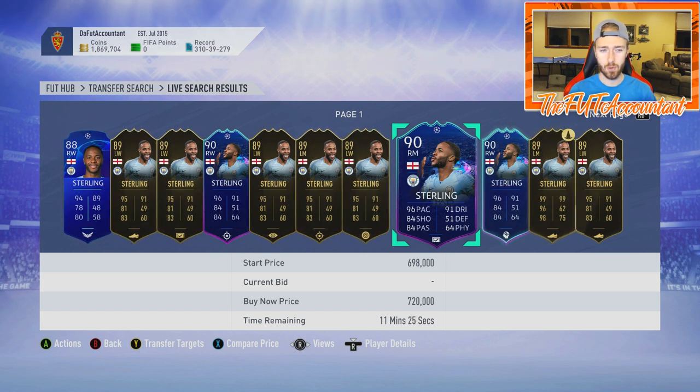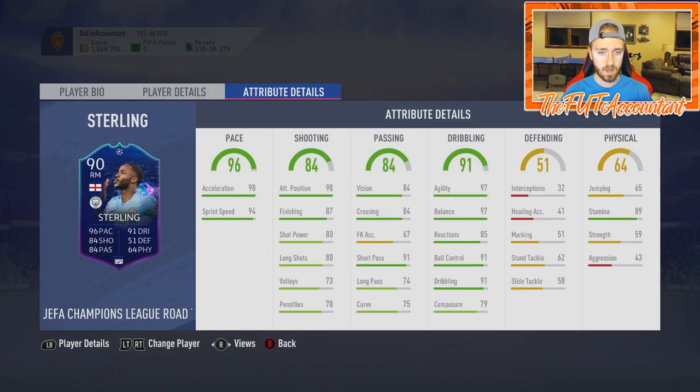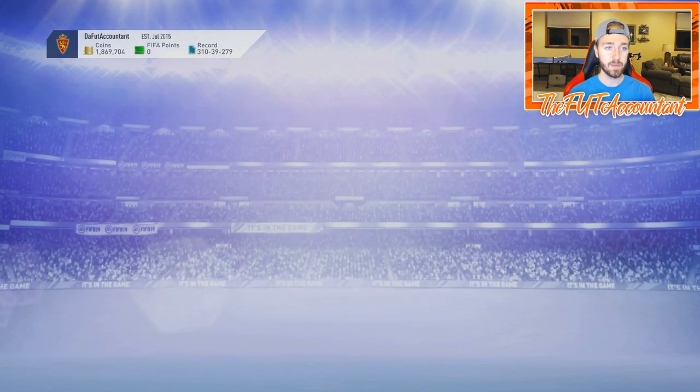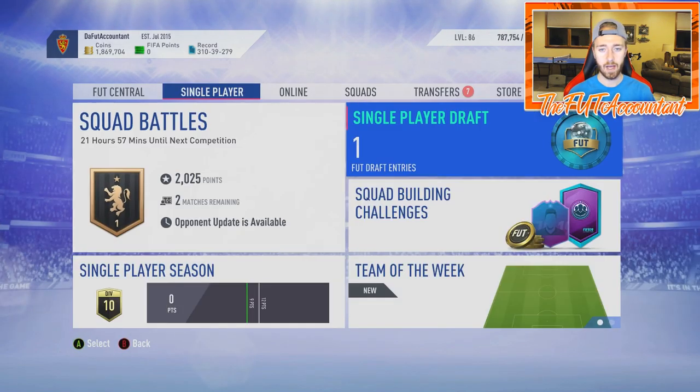Sterling could get an inform this week - it should be 90 rated as a left wing card - but the stats probably wouldn't match up to this Road to the Final, which is a more desirable position at right mid/right wing. Sterling did play left wing today but should get a 90-rated card in this week's Team of the Week. This Road to the Final card should also be getting an upgrade by end of week, which will make a lot of people want to use it on the right side in their Premier League teams.